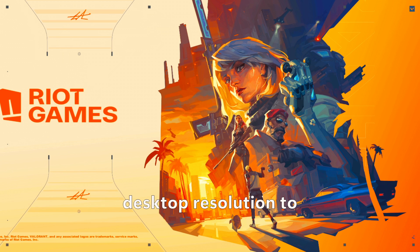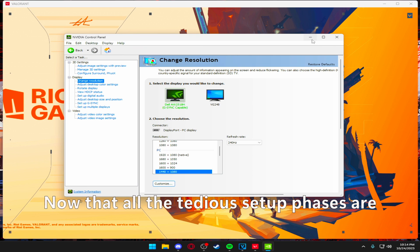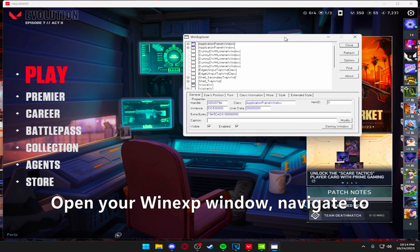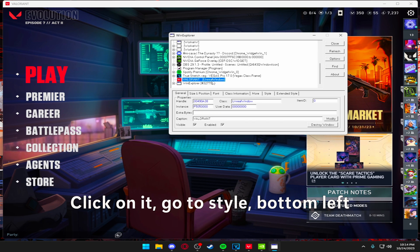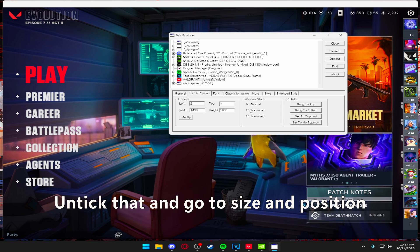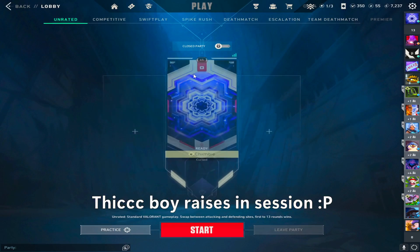To ensure this all works, I change my desktop resolution to the same one I use in-game, open Valorant, and then open WinXP as well. Now that all the tedious setup phases are done, this is what you would do each time you boot up the game and want to play in true stretch. Open your WinXP window, navigate to 'Refresh,' click it so Valorant gets picked up, click on it, go to 'Style' in the bottom left — there should be an option called 'WS_BORDER' — untick that, then go to 'Size and Position' and simply click 'Maximized.' And there you go — thick boy res is in session.